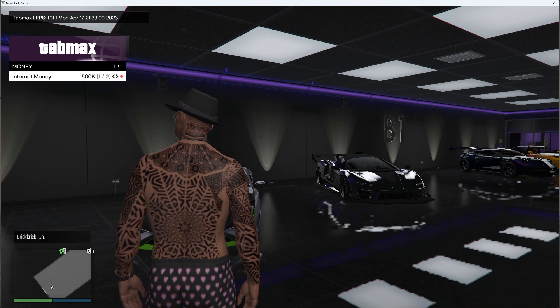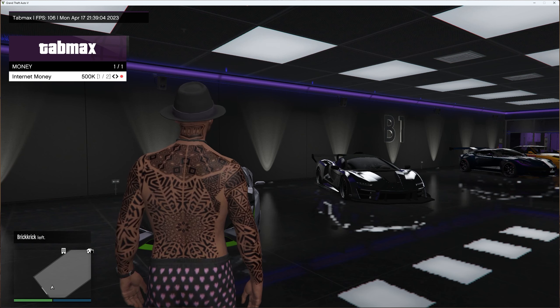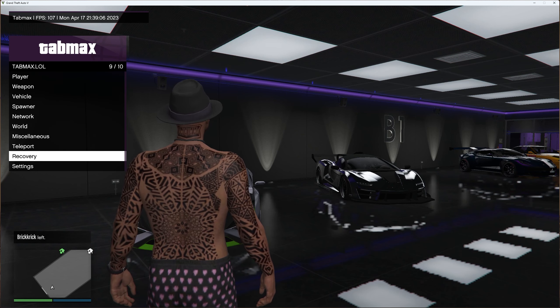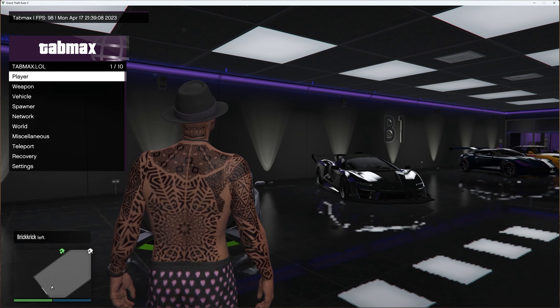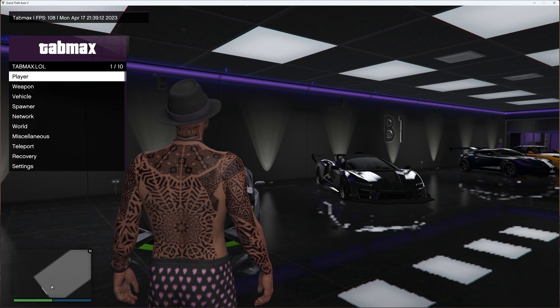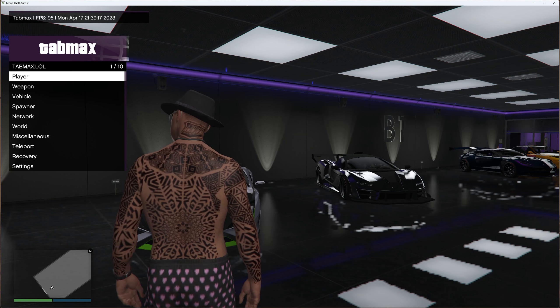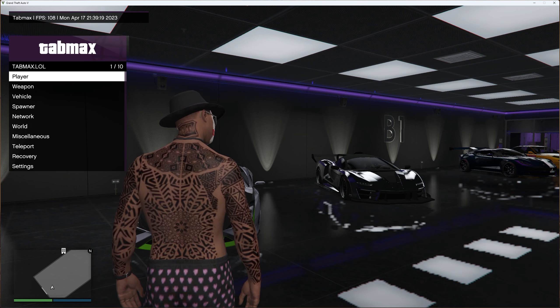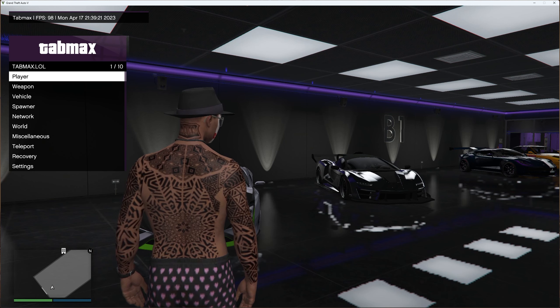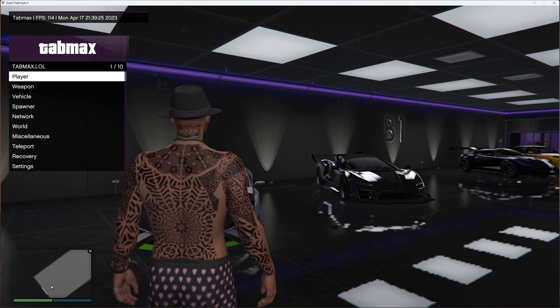I'll have more videos in the future showcasing how to download, install and inject future versions with more options. What it has now is some really good options and it's a smooth, easy-to-inject menu overall. That is Tab Max version 8 mod menu for GTA 5 Online — if you enjoyed, smash the like button, subscribe, comment down below and I'll see you in the next video, peace.